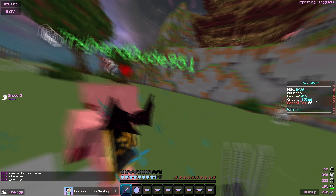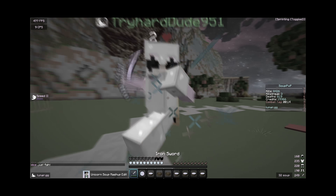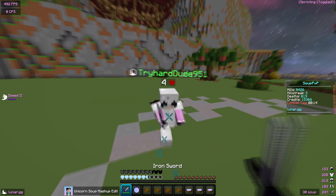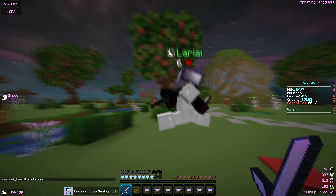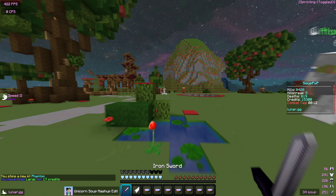We're gonna go for Tryhard Dude 951 — let's actually strafe on him. What on earth is that reach? Maybe it just looks like reach because I'm used to the speed now. We're going for Tryhard Dude; I'm trading with him, probably shouldn't have done that. This Larial guy has some sort of vendetta against me which I don't really understand, but we managed to kill him.